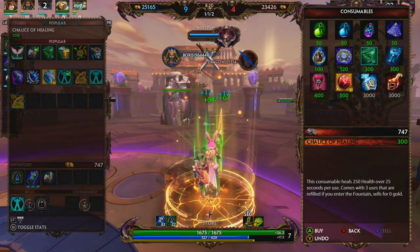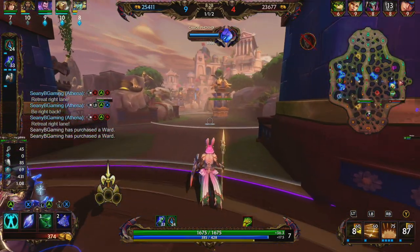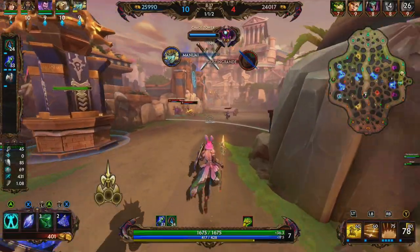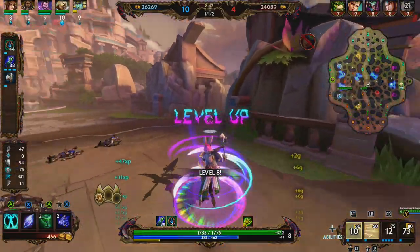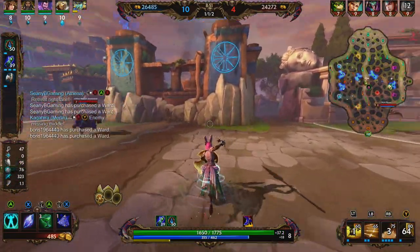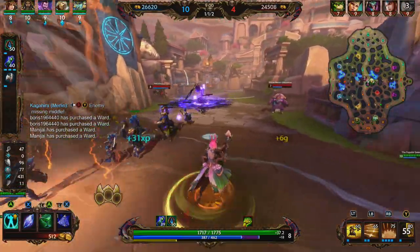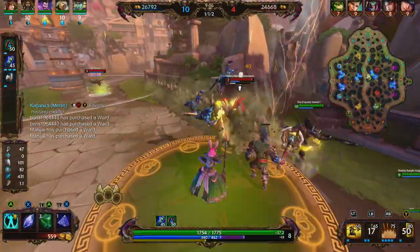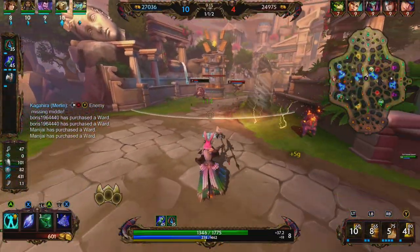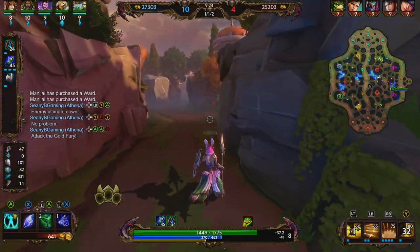We use our ult to reach Thor and we're out. We back and start working on Sovereignty. We pick up a health chalice and two wards. We get a good taunt into the wall, activate our 3 for a lot of good damage, charge in and let our team know they can step under tower — but the enemy uses his ultimate and knocks us out. We've almost got Gauntlet of Thieves fully stacked — just five more assists needed.